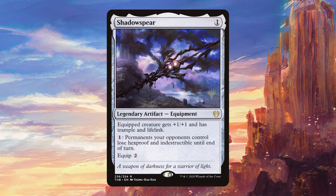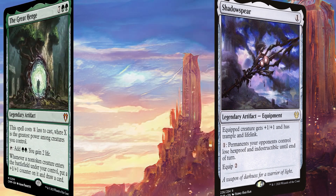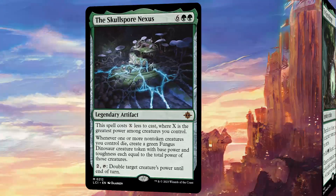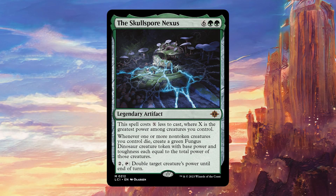Shadowspear grants trample and lifelink, which are great for our survivability. The Great Henge comes down for two mana if we have our commander out, which is obviously great, and it's just a really good source of card advantage. The Skullspawn Exus is also going to come down for just two mana and provides a nice little bit of insurance for when they do eventually kill our stuff, including our commander. Also, doubling Anzrag's power ends games very quickly.